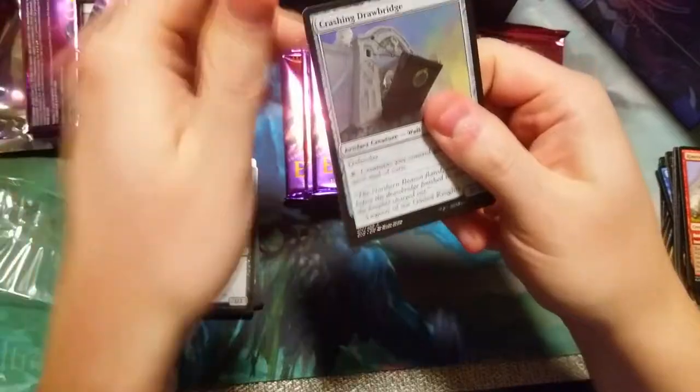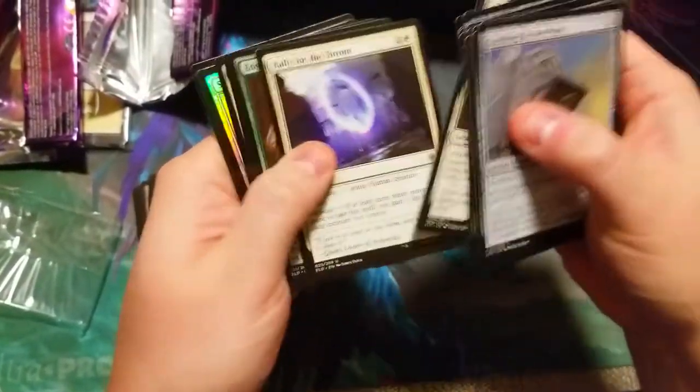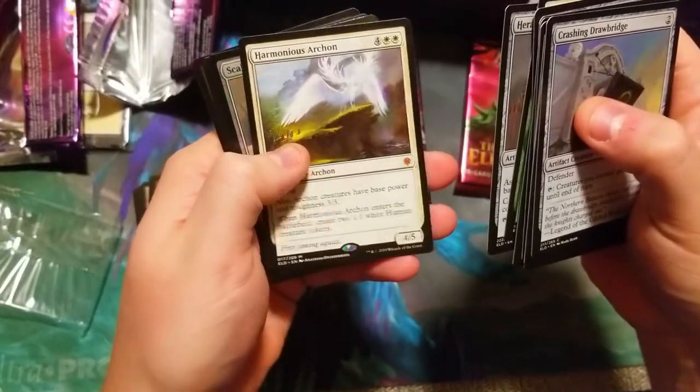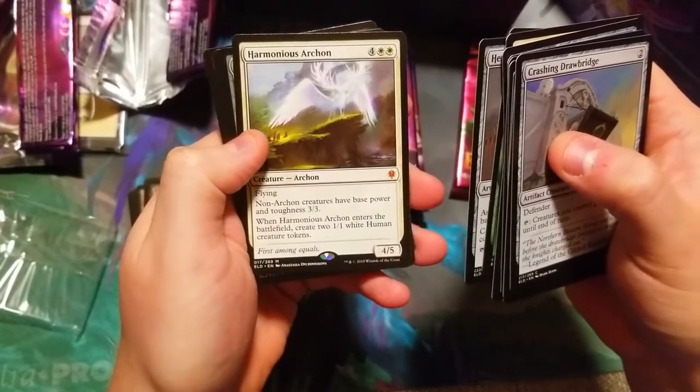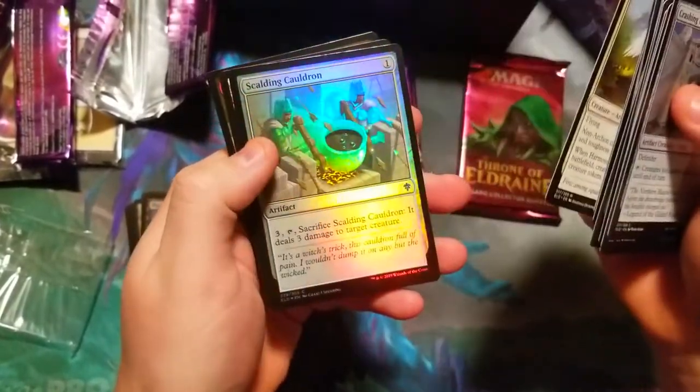We also have Drawbridge, and Harmonious Archon — that's a nice mythic, though I'm not sure what it goes for.